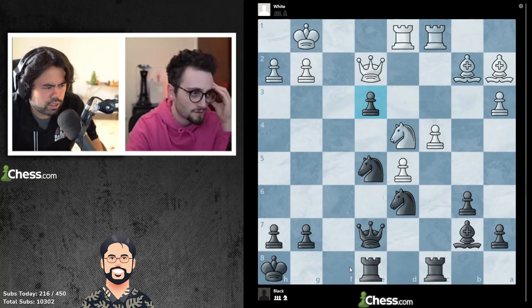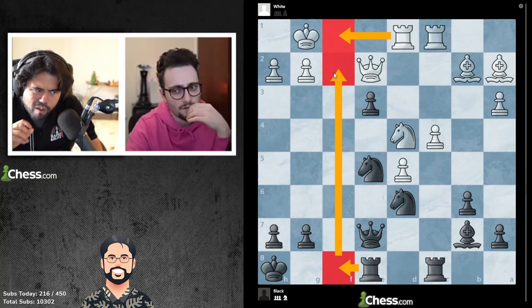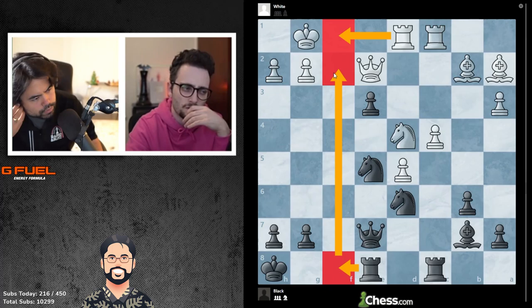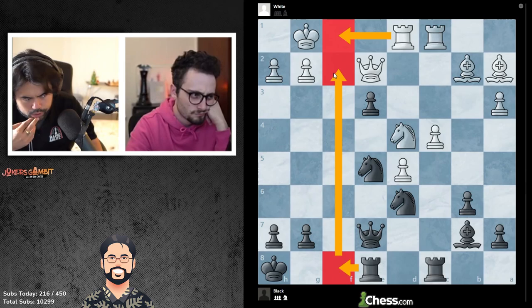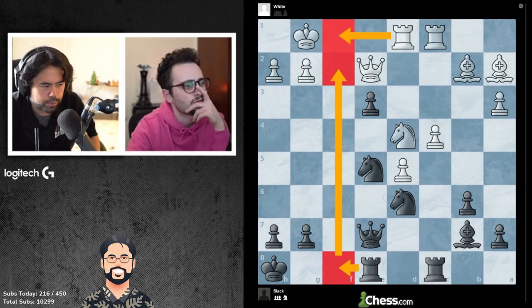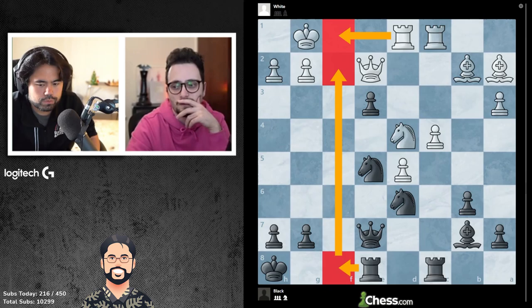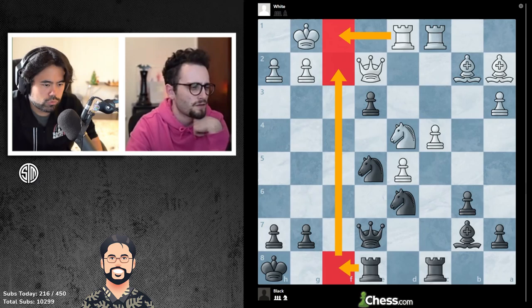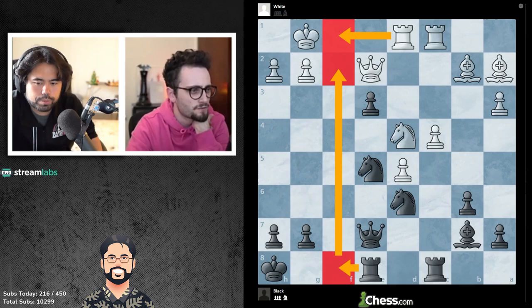I mean, it just has to be rook f8. There's nothing else that makes sense here as far as I can tell. If it's not rook f8, I don't know what else it could be. Rook f8, rook f1 is the only thing I can see here. Then rook f2, take, king f1, bishop a6 also makes sense. Queen h4 also makes sense. There are many moves that make sense here.